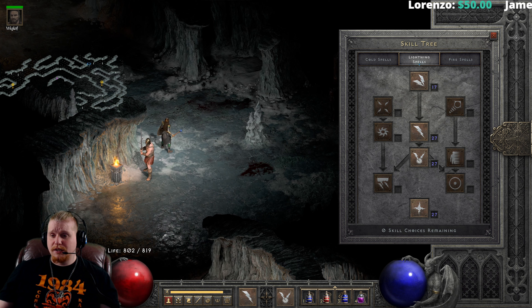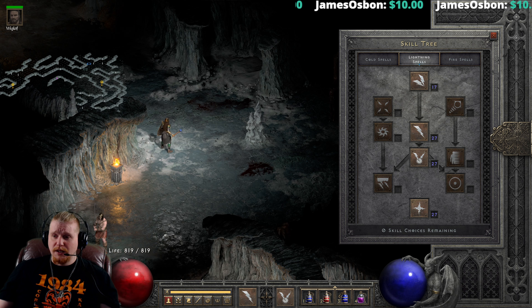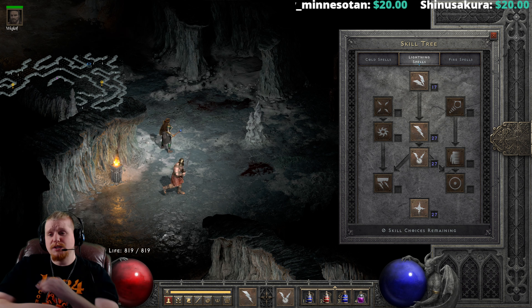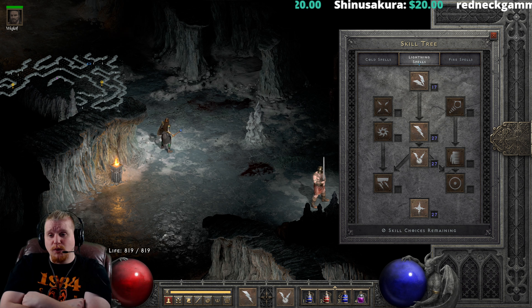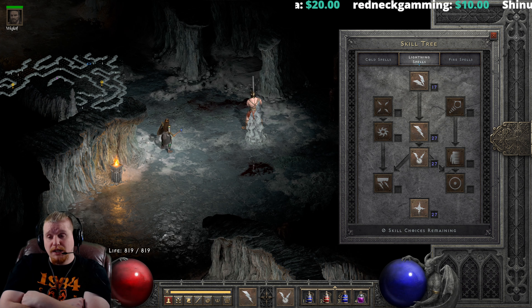There is also the when-struck effect: all of these are level 5. Storm Spire Giant Thresher has a 5% chance, Naja's Circular has a 12% chance, and Cow King's Hide has an 18% chance. We also have when-you-die: a 44% chance at level 44 and level 47, a 100% chance from the Rainbow Facet, and level 44 with a 100% chance from the Death Axe. Then we have when-you-kill-an-enemy: level 20 with a 50% chance on the Infinity Polearm.